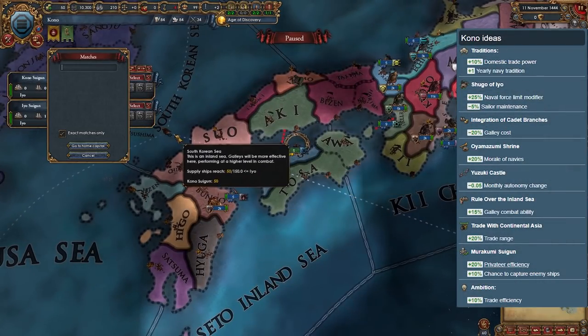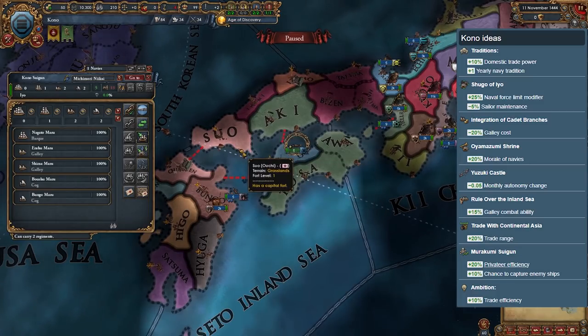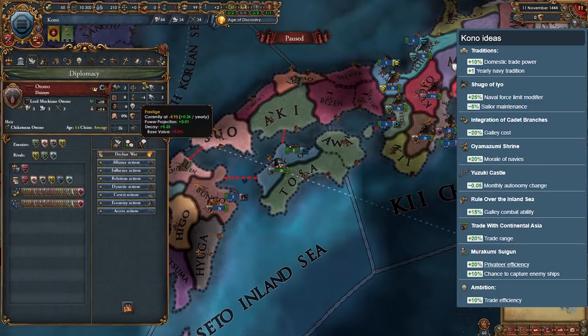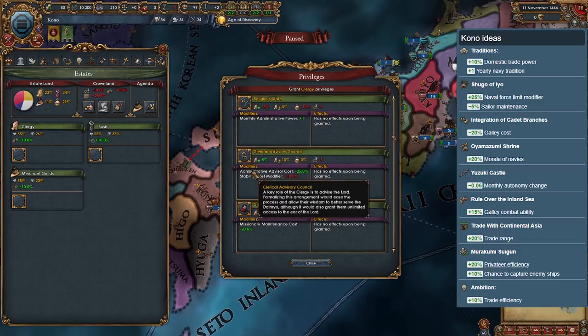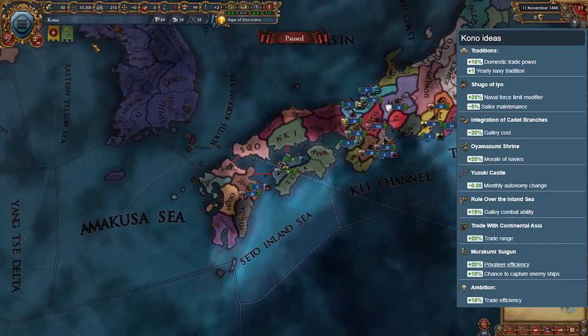Kono is the strongest nation in D tier, if it can be considered strong at all. Its national ideas are very exclusively focused on navy and slightly on trade, and it does own a copper-producing province. You will still have a hard time expanding due to stronger neighbors. The reason it's not in a higher tier is a lack of even one military national idea.